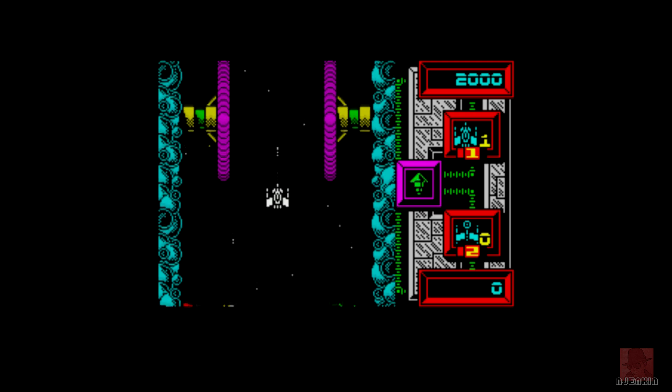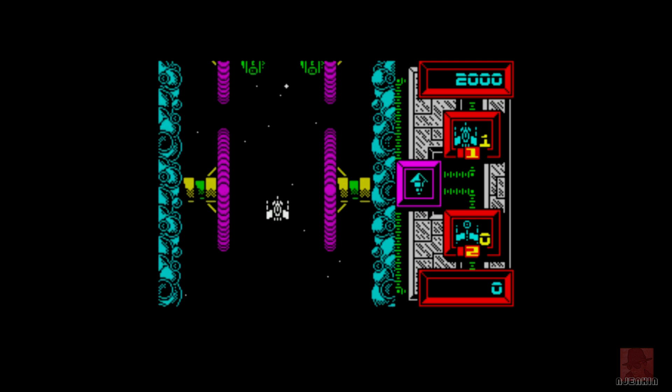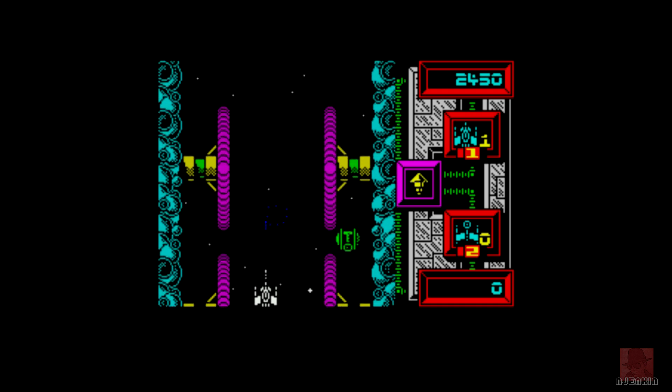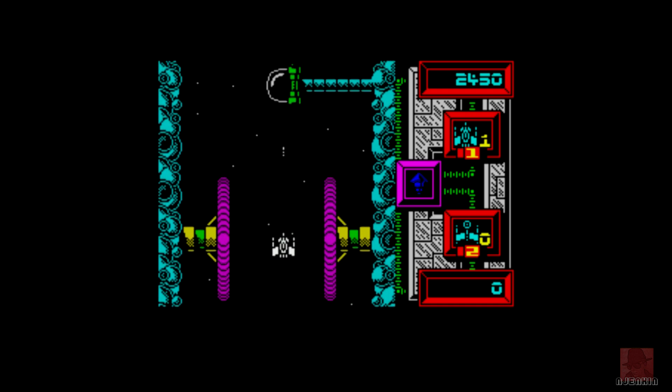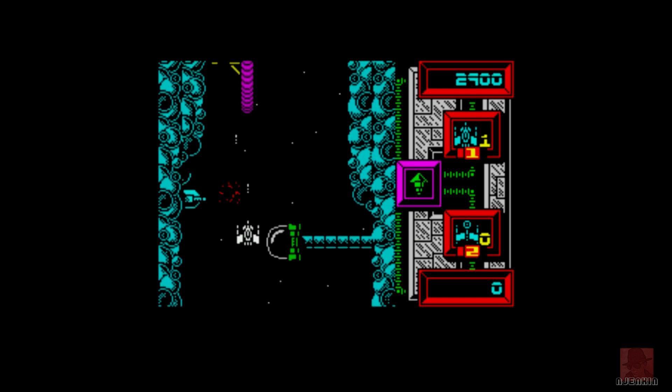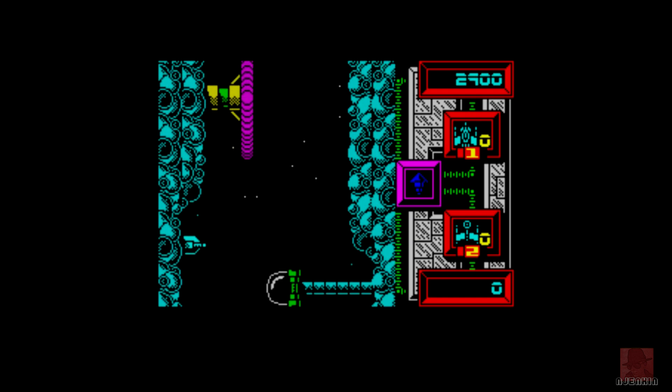Not doing too badly here. Now there are power-ups flashing on the right — I'm not quite sure how to activate those. I thought it was automatic. Anyway, we've got this weedy gun as I try and go through. Collision with any of the obstacles is ultimate doom. I think Master Blaster required you to collect fuel as well. And yes, it's ultimate doom.